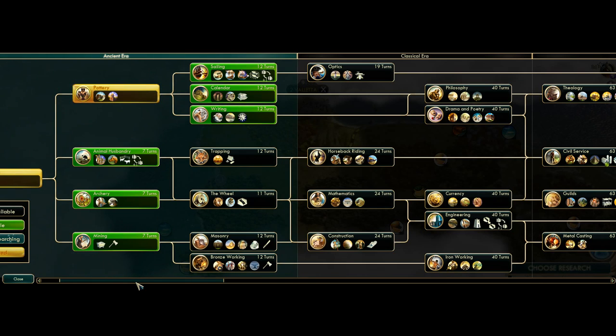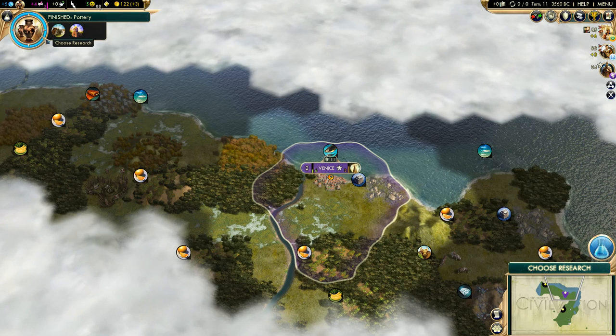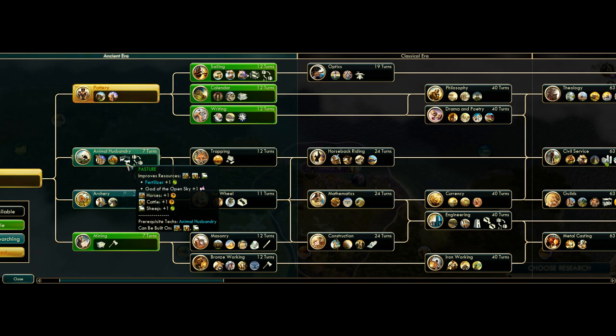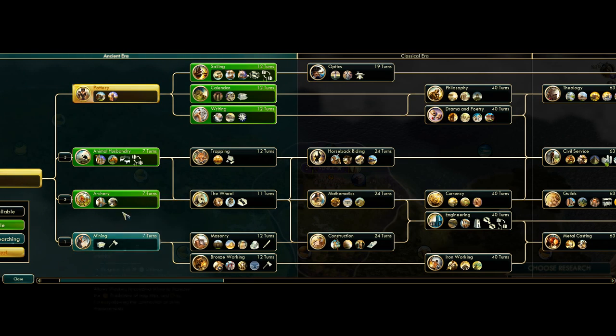Especially if I focus only on winning a diplomatic victory — so I think we'll do it. We need pretty much this Calendar tech. We can get Mining. Actually, we should probably get Archery. Let's do that — let's get Archery first. I don't know how close Alex is.